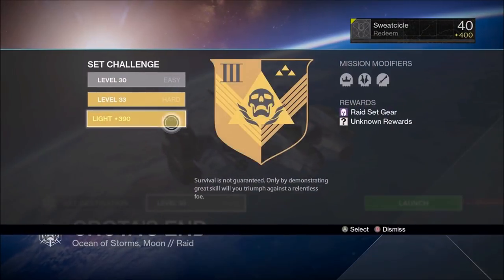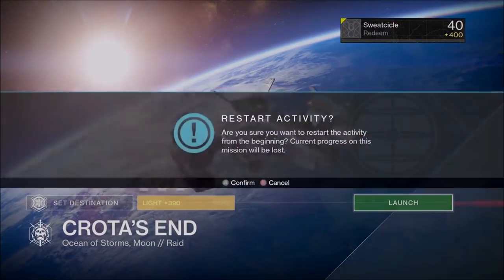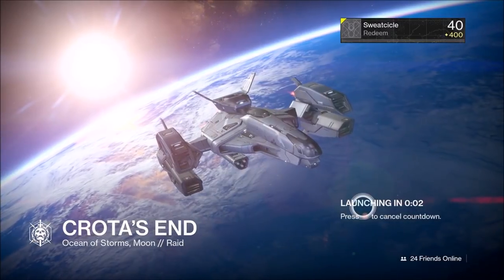What's going on guys, it's Sweat. Today I'm going to be showing you guys how to skip the Abyss on the 390 light version of Crota.